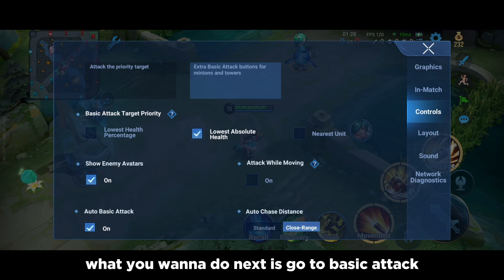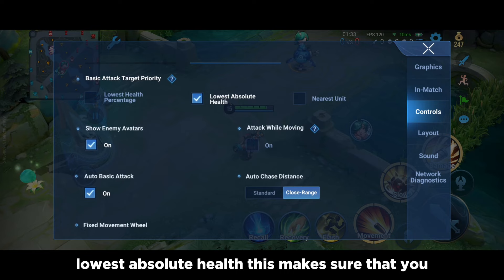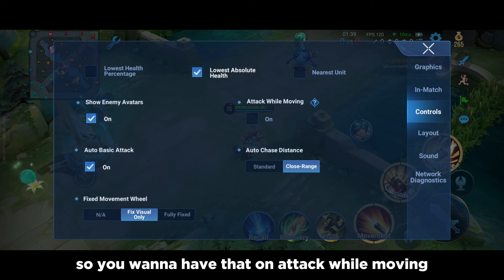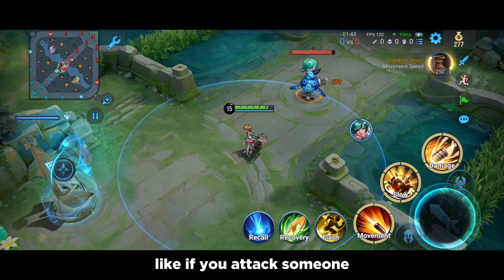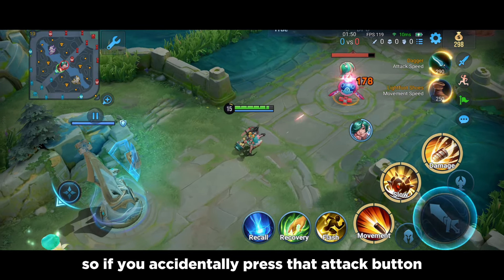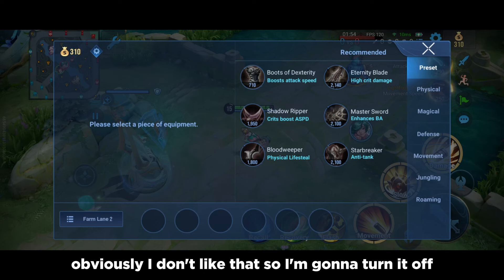Next, go to basic attack target priority and put it on lowest health, lowest absolute health. Make sure you target the lowest health people in teamfights. Attack while moving — you want to turn this off. It's quite annoying because if you attack someone the game glitches you back and forth when you walk away. So if you accidentally press the attack button it will do that, so turn it off.